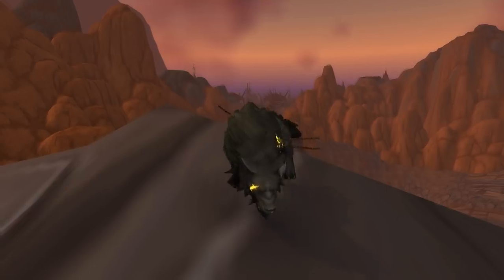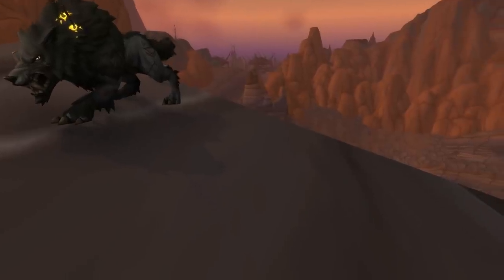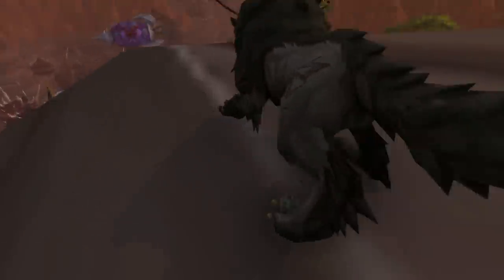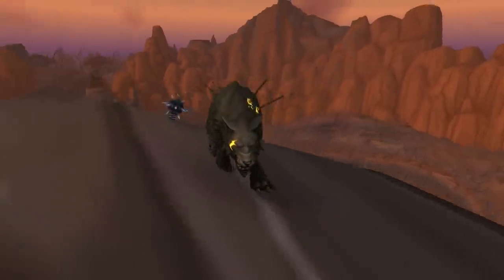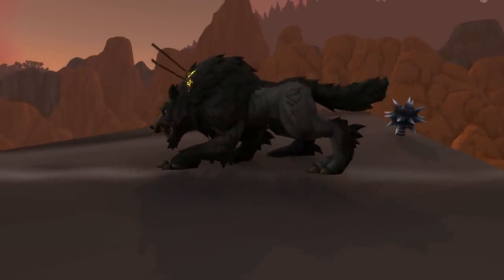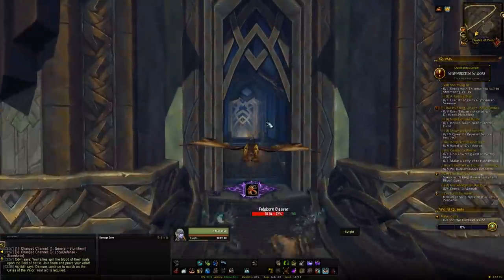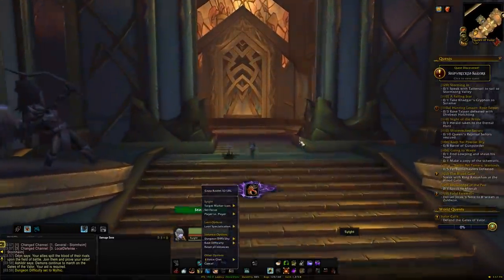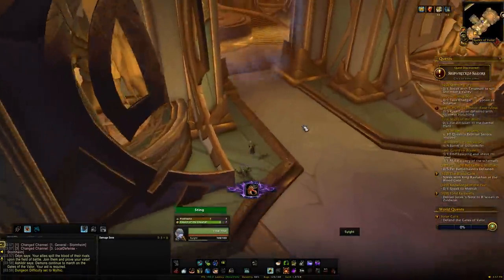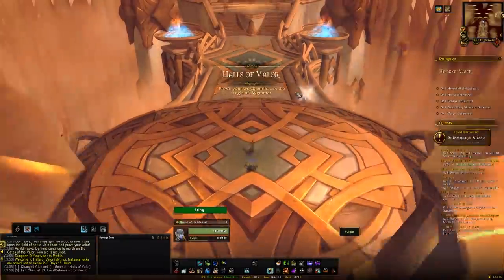The first one is Fenrir from Halls of Valor. It's a wolf, but it looks really cool compared to the rest of the wolves — it uses the newer wolf model but looks really battle-hardened, with a spear in it and a scratch on its eye. If you've got a brutish-looking transmog, this could be a nice pet to go along with it. It comes from Halls of Valor on Mythic, introduced in Legion as a solo challenge for hunters.